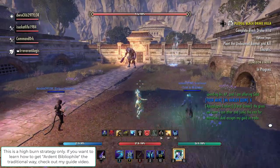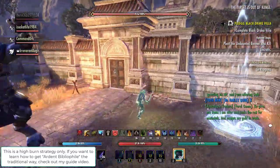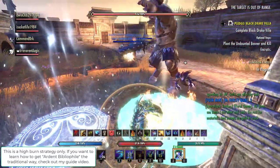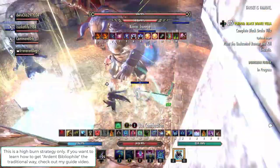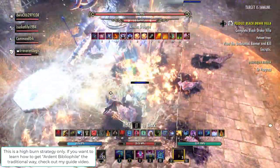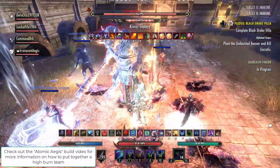Hey, it's Eureverent Aegis here and in this video I want to show you an alternative strategy for high burn groups for getting the Ardent Bibliophile title in Black Drake Villa. For this strategy we're pretty much going to ignore all the mechanics and we will be using on the tank the Atomic Aegis build and all of the DPS are wearing Balorgs.